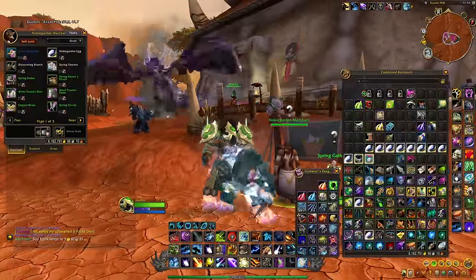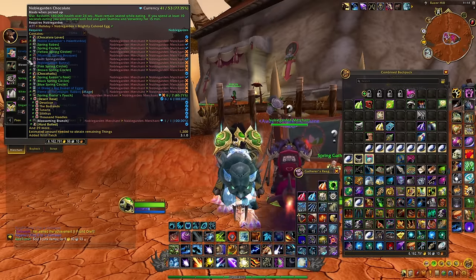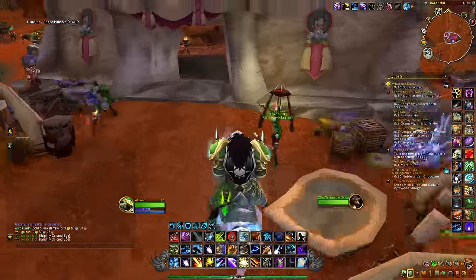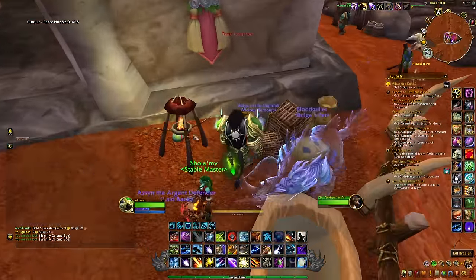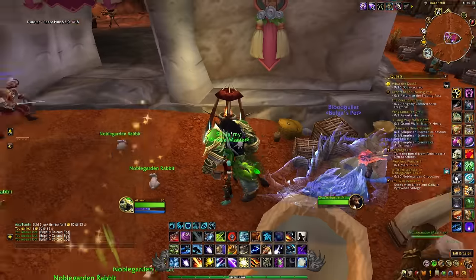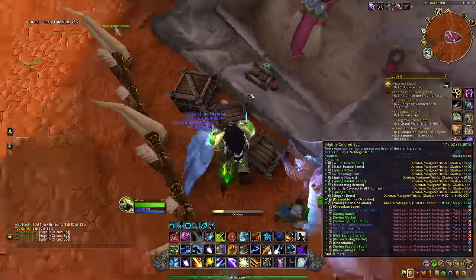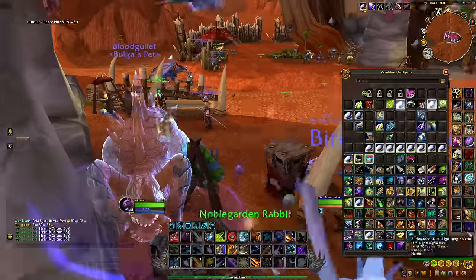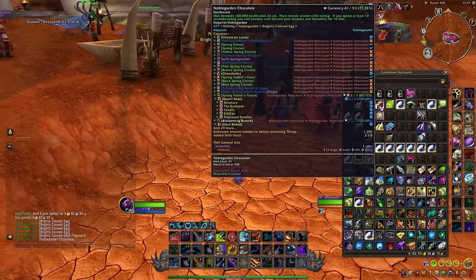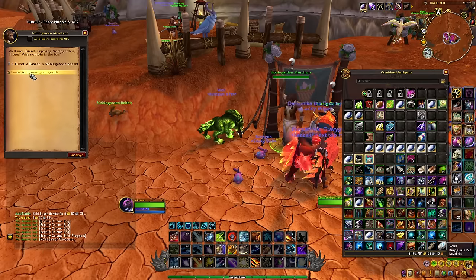For the new pet, you will simply be able to buy it from the vendor — the Noble Garden Merchant. As you can see it will cost you 250 of the different Noble Garden chocolates. To get these chocolates, you just want to go to the different starting areas where you will find them all around. Pick them up, open them, and inside you will receive the Noble Garden chocolates, which you can then exchange for the Lovely Duckling.